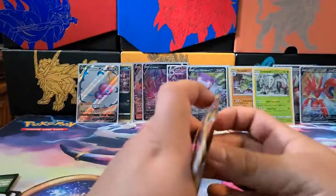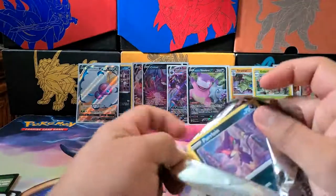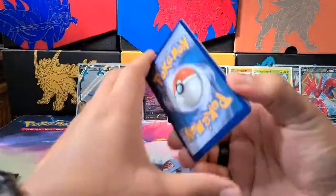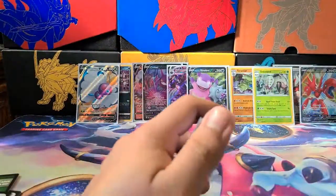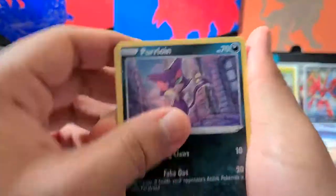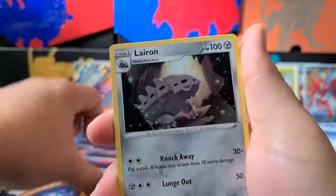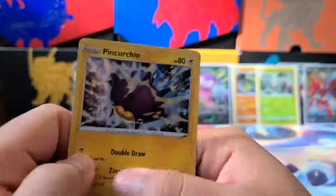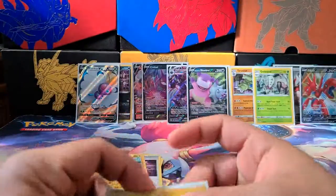Last Charizard pack. Not going to look at the code card. It probably feels like a green code card. We got a Purrloin, Hippopotas, Centrate, Larvesta, Morpeko, Lairon, Simiphor, Spikemuth, Toxel, and a Holo Pincurchin.